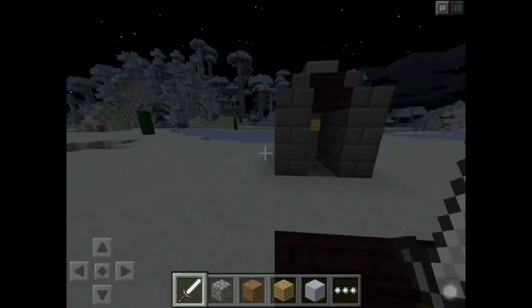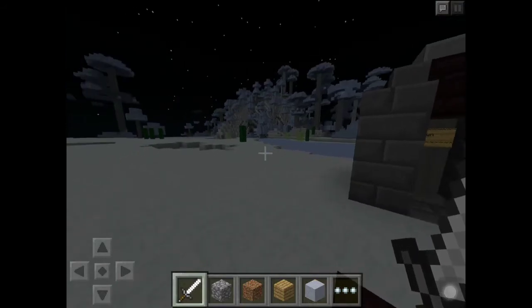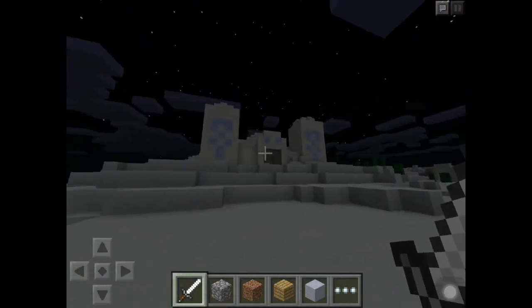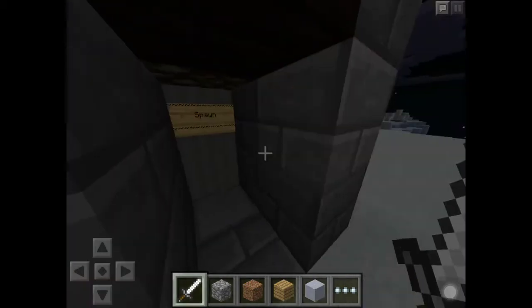On these worlds you can basically build your house, go mine, go chop down some trees, and do whatever you want — almost. Don't grief the village or anything else. Don't grief. Don't steal.